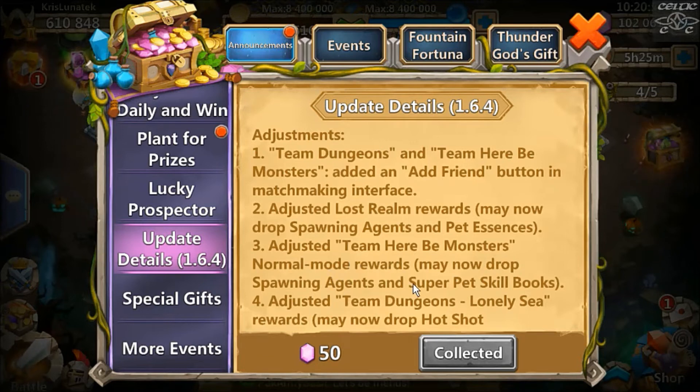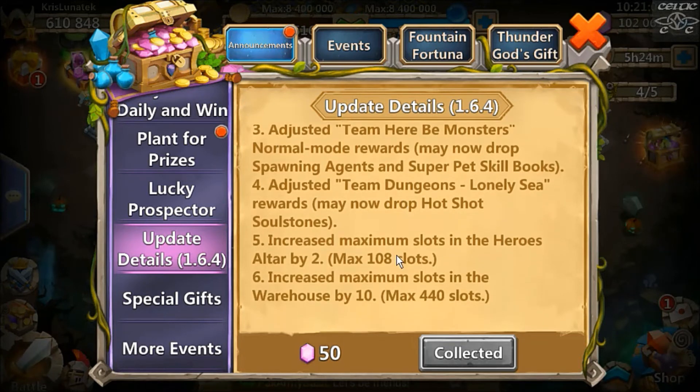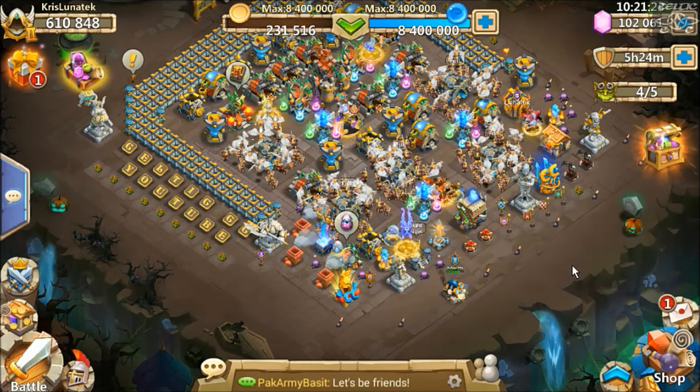Adjusted team hero-be monsters in normal mode — rewards may now drop spawning agents and super pet skill books, though I haven't seen any from doing sweeps yet. Team dungeons in Lonely Sea rewards may now drop Hot Shot soul stones. There's also an increased maximum hero altar slots by two to accommodate the new heroes, and 10 more warehouse spaces, which is definitely needed since the new super pet system takes up more warehouse space.